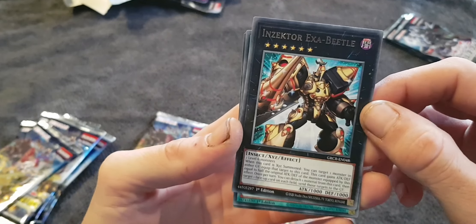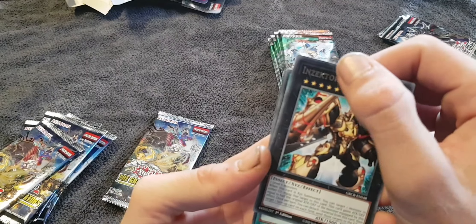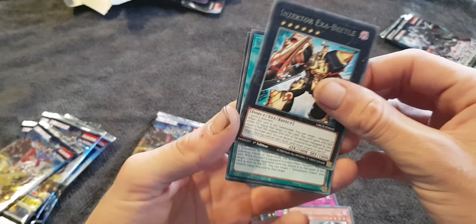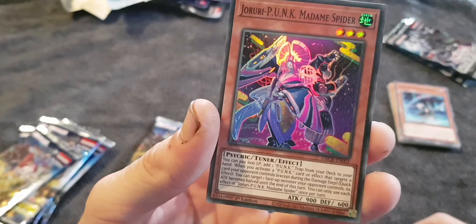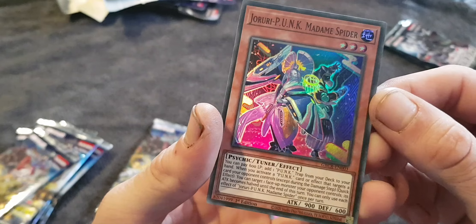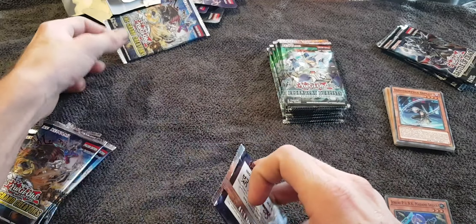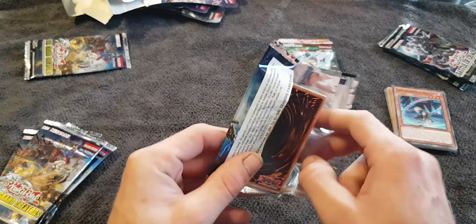Inzecta Exa Battle. Looks like there's a little blemish sometimes on the K. Dracoback the Writable Dragon. Jiruru Punk. Madame Spider. Some nice cards in there. These ones are only seven cards per pack — the Battle of Chaos were nine.